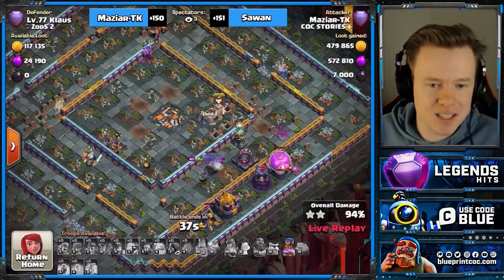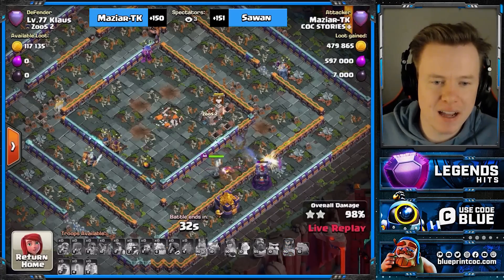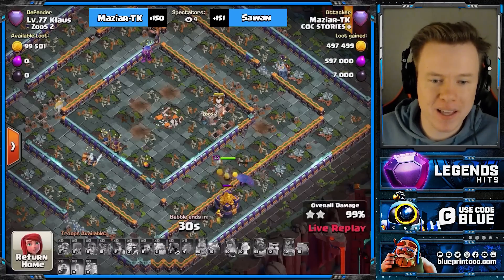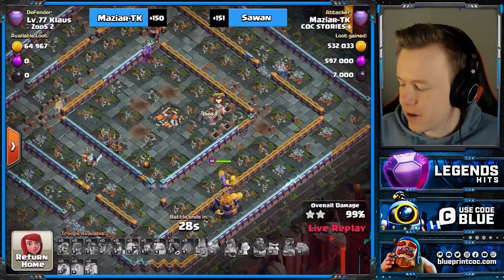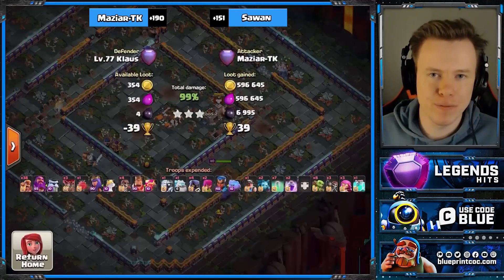This is the second part to the video — if you want to see the first part, I will link it above me now. TK is currently going up against Sarwan. There is one cup difference — they were both three out of four — and now TK moves to four out of five.